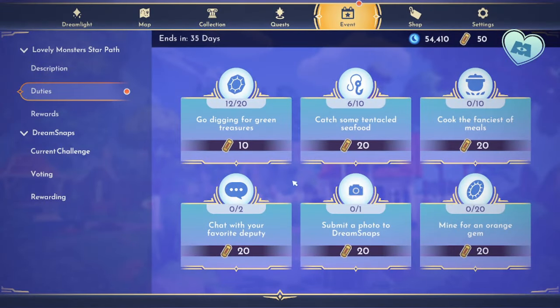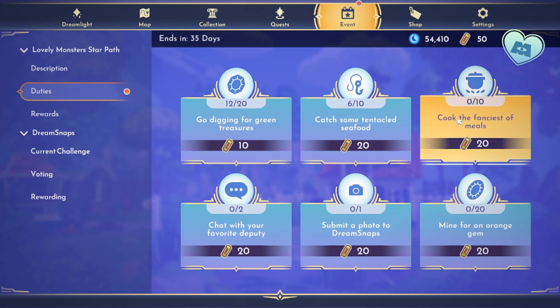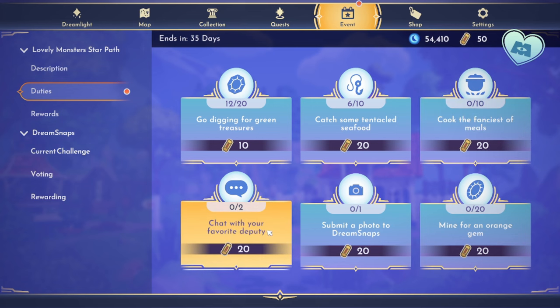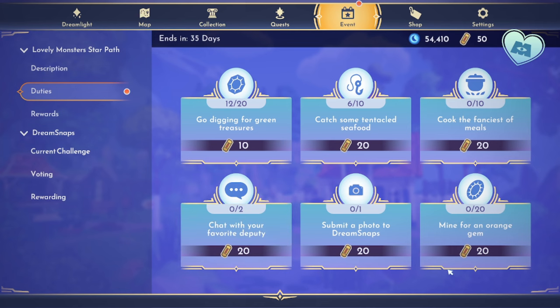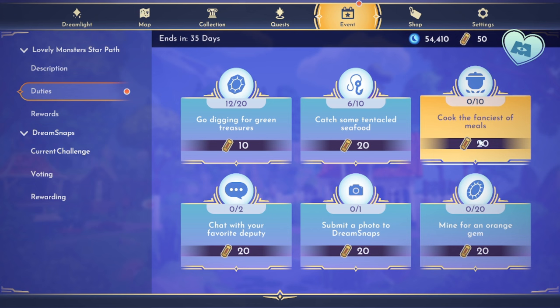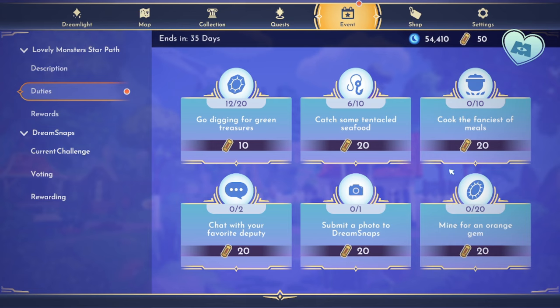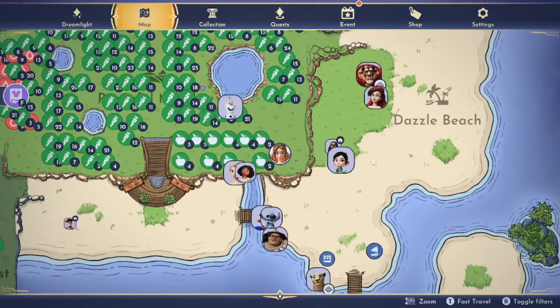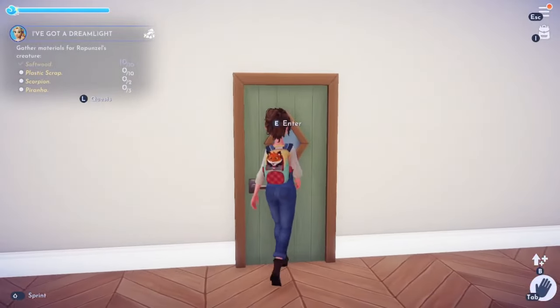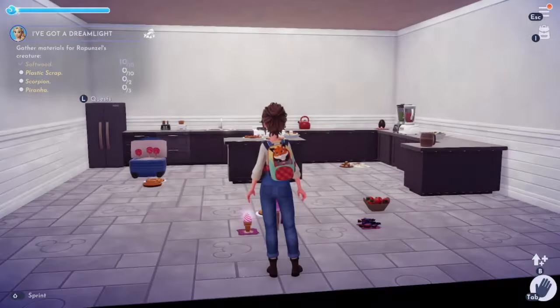Today it's mostly going to be mining and cooking. Cooking the fanciest of meals is great because we can use that for extra energy and gliding. I want to chat with Woody too. We can't do Dream Snaps, so we'll work towards all the other stuff. The easiest thing is cooking the fanciest of meals — I'll go into my house since I've replenished our stash of eggs and butter and all of that.